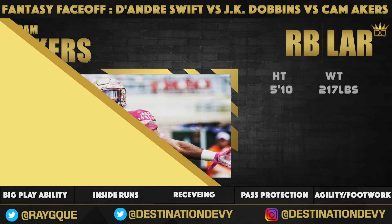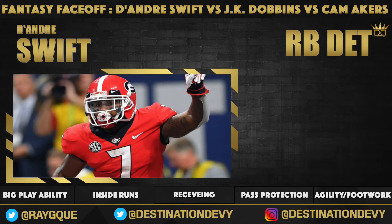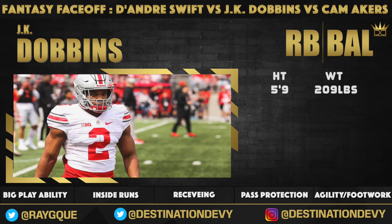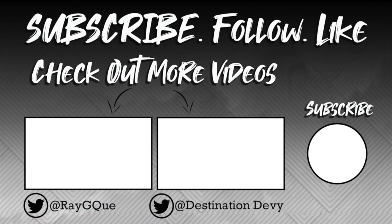All three of these guys bring a unique skill set. Cam Akers — the physical specimen that he is. DeAndre Swift — the three-down threat, catching the ball out of the backfield with LeSean McCoy-level juking ability and home run capability. J.K. Dobbins — physical, a grinder who can catch the ball out of the backfield. All three are ultra talented; you should be excited to land any one of these guys on your dynasty rosters. Until next time, you guys be easy — subscribe to the channel.